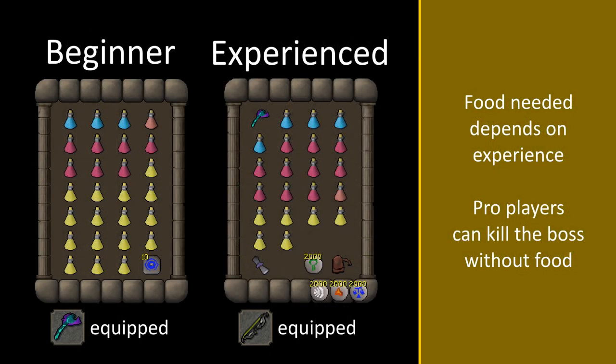For the inventory you want a teleport to get out after the trip is done, an antidote or antidote serum in case you get poisoned, and the rest of the inventory can be filled with ranged potions, prayer restoring potions and food.